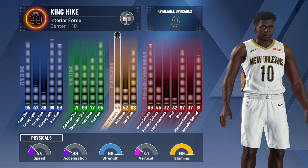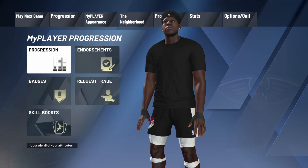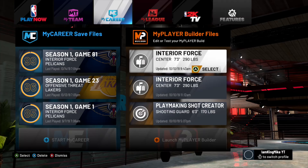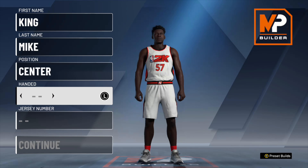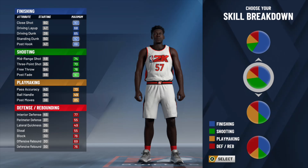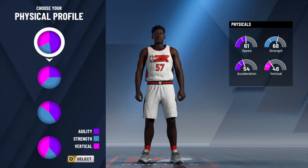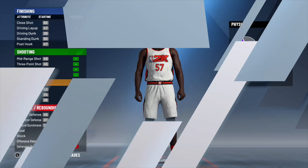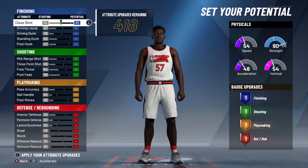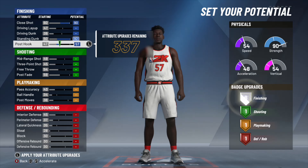If you're wondering — yes, I am max wingspan and max weight, I maxed everything. I'm greening threes better than some point guards. At this point, make your player a center. The pie chart is shooting and finishing, because this build is basically a sharpshooting rim protector. I have a 93 interior defense, a 99 standing dunk, a 70 mid-range, and a 69 three-pointer.